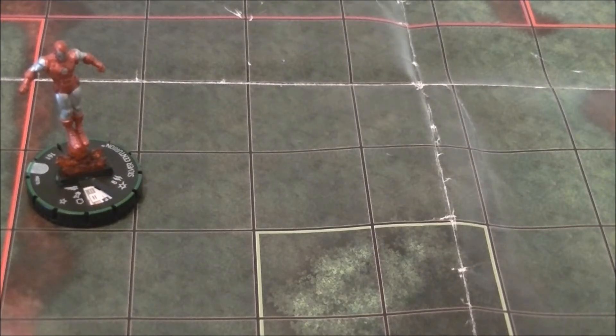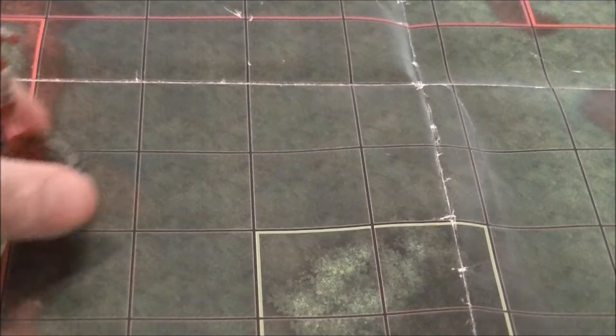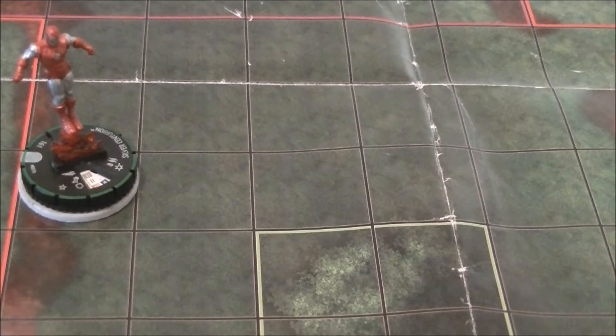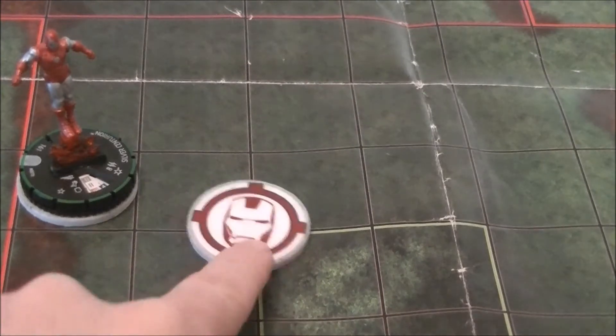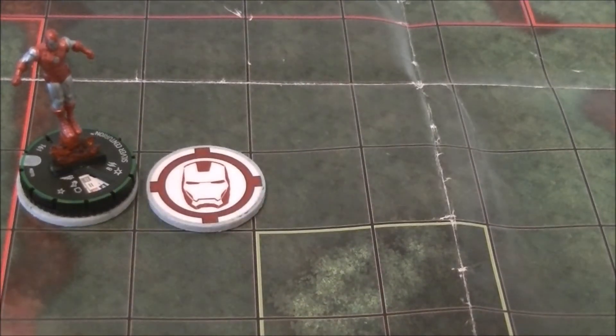Once per game, you can give Centurion a power action to put a Pulse Bolt Torpedo. You can use whatever token you want to use for this — we're going to use the little Iron Man poker chips I made. Put that on the map. This is a Terrain Marker. The benefits and the differences between this being a Terrain Marker and it being a Bystander token — similar to how Phantomex puts out a Bystander Eva or how Alyosha Craven puts out a Bystander Lion — is that Terrain is not a character, so it can't be attacked.